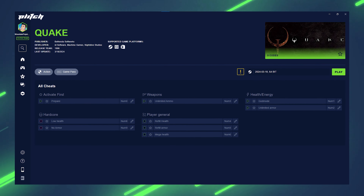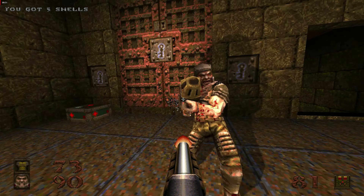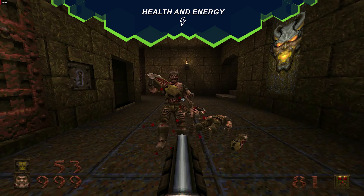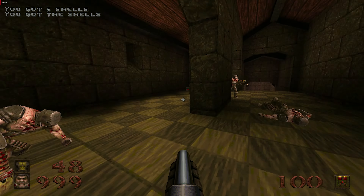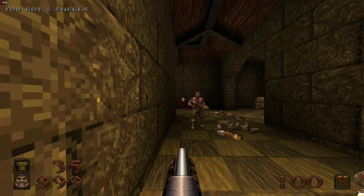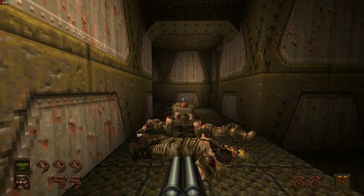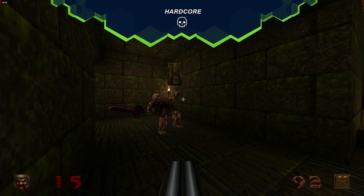And if you use the newly updated Plitch Trainer for the game, you can customize this experience to your liking. Some situations in the game can get pretty overwhelming when you're not used to boomer shooters. Luckily, the trainer offers a guard-mode mod in the health and energy section. With this mod activated, the game will set your health points automatically to 999, ensuring that you won't get gunned down by enemy fire. Besides collecting health and ammo pickups, you can also collect armor pieces in Quake, and with the unlimited armor mod you can shield yourself from enemy attacks. And for all your Quake veterans out there, you can try the no-armor or low-health mod and beat the game with only 15 HP.